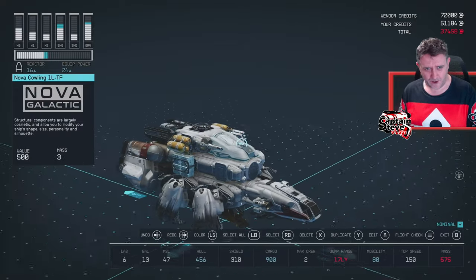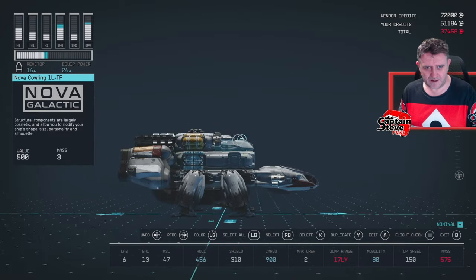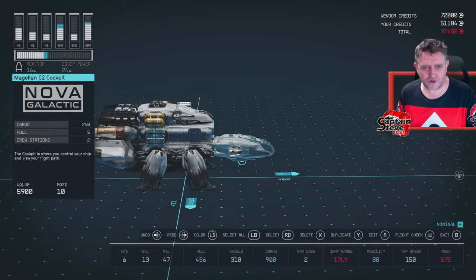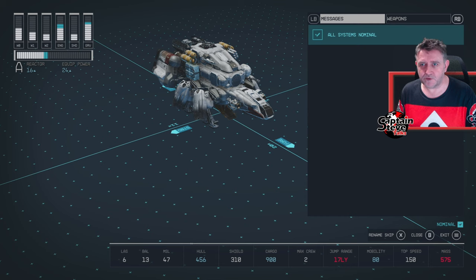We've got an extra fuel canister there, another there, lots of cargo - 900 cargo. I think this is quite optimal now and I can fit a few more crew. I've got a max crew of two at the moment, but putting in a hab should help a little bit more. That'll do - I'm quite happy with that.